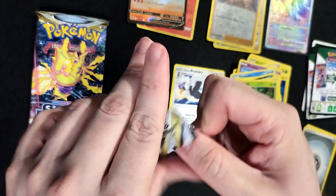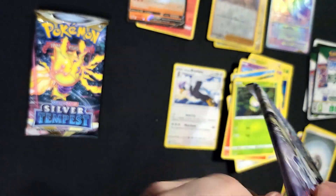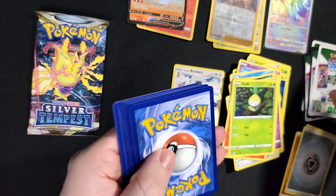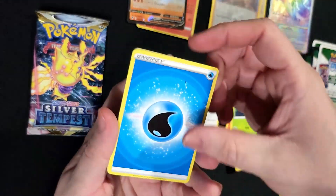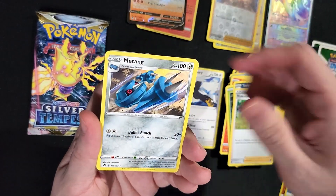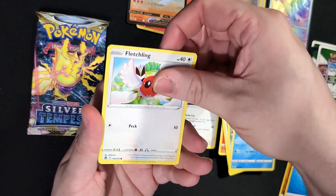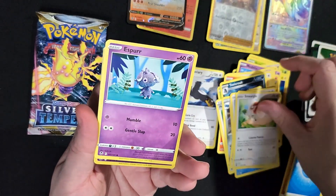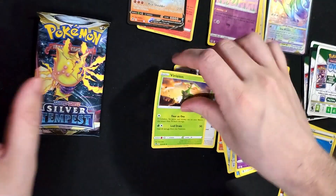Two more packs. Water Energy, Toxicroak, Professor Leventon, Matang, Snorunt, Fletchling, Fero Seed, Smeargle, Esper, Corlia Reverse, and a Reis... Dois.